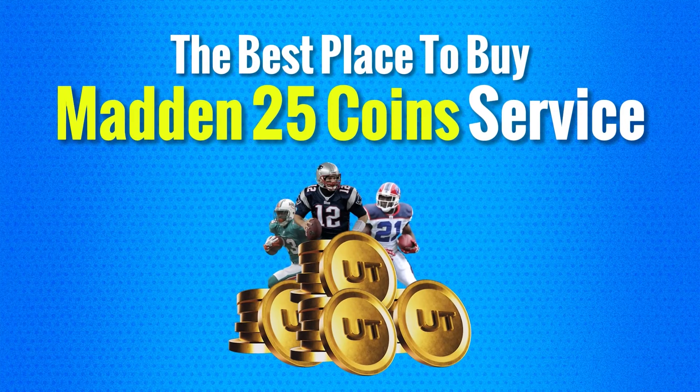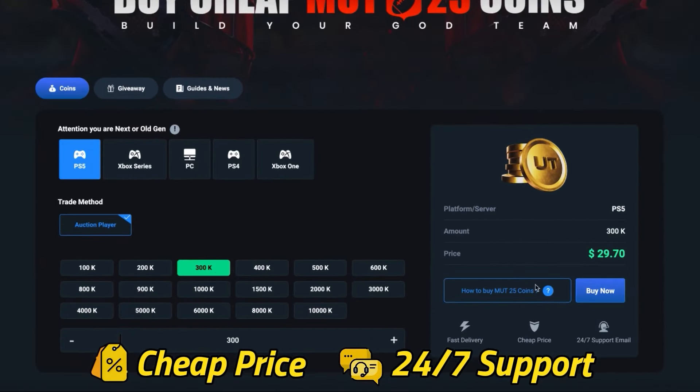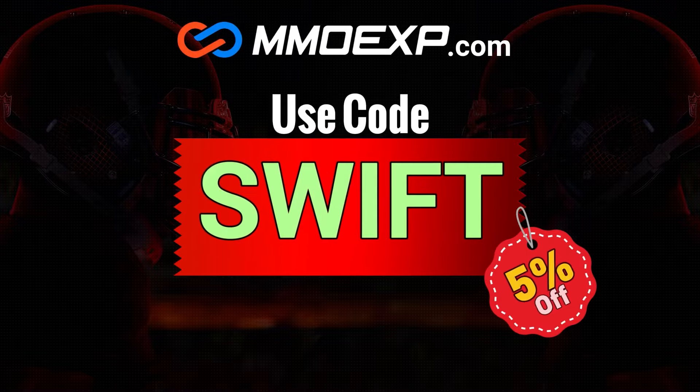To buy Madden 25 coins for the cheapest price on the internet, check out MMOEXP by clicking the link in the description and use the promo code SWIFT at checkout for 5% off.